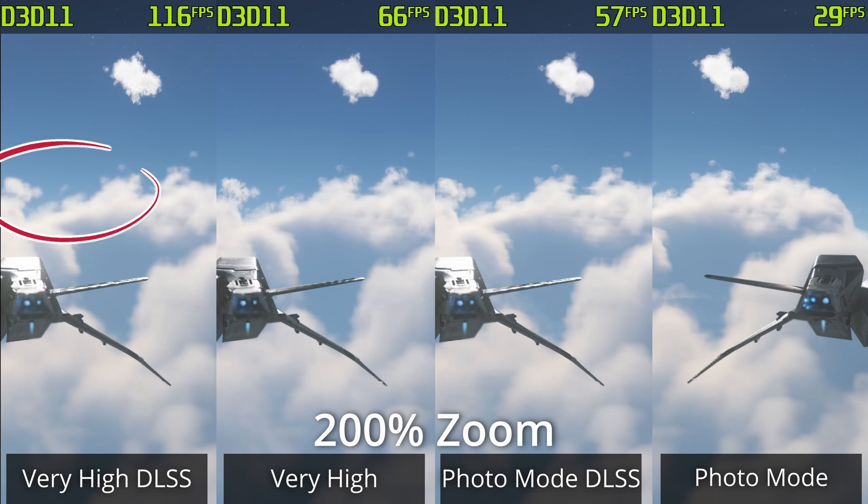Moving to very high, you can see that with DLSS there's actually less noise over the horizon of the cloud, while the cloud without DLSS has slightly more noise. When I was playing, I did prefer to have DLSS enabled with higher frame rates — the visual noise was much better in my overall experience. So if you want to run at 120 FPS with the 4090, just put on DLSS, set clouds to very high, and you're good to go.